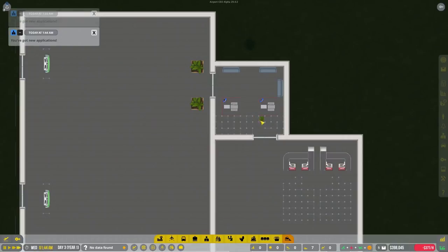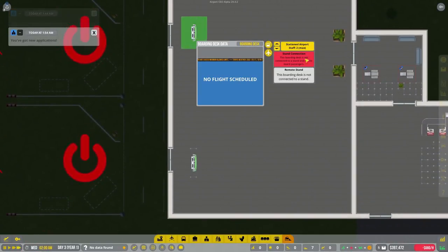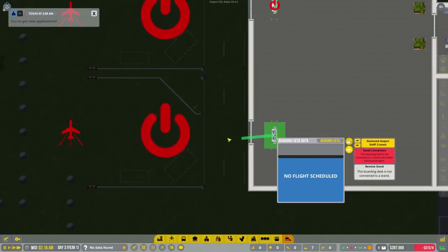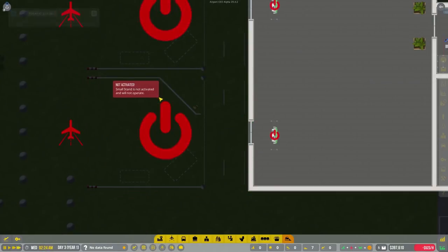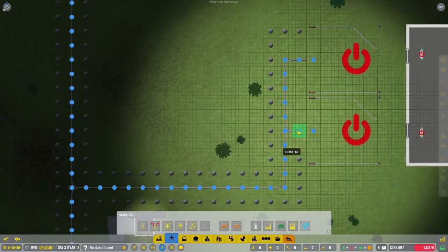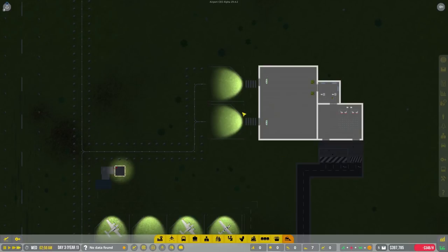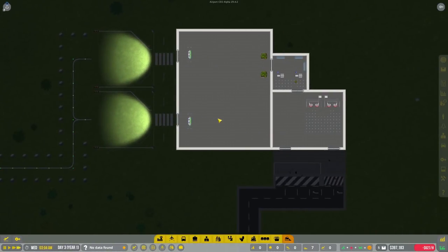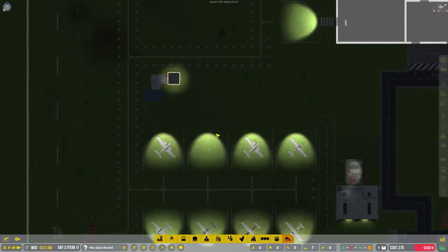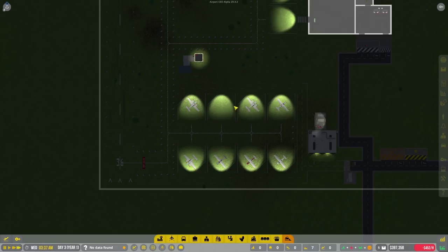We've got all our staff, our security set up, our boarding gates set up. Let's connect to a stand - you connect to that stand and you connect to this stand. Connect that one - open. Requires a taxiway connection, right. We need to go set up the nodes. Taxiway node - come down this way, over this way, and down and down. Awesome, you're set up. Now we have a full thing set up for planes and a full terminal setup - at least the basics. It's pretty amazing what we have set up with the cash we started with.